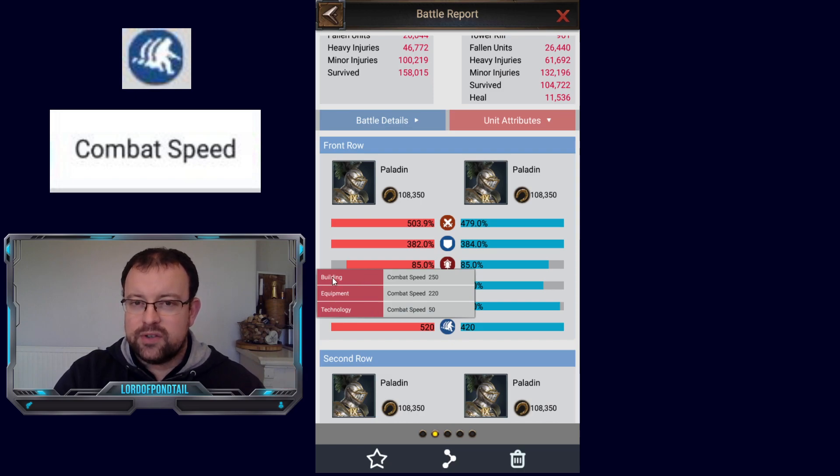There is only one type of building that impacts combat speed — I'll show you that in a minute. For equipment, it doesn't just denote the combat speed from the gear you have equipped — it also includes the combat speed from your hero. So in combat speed, equipment accounts for the speed being given to your squad by both the hero and your gear. Technology is giving 50 combat speed, and I'll talk about that as well.